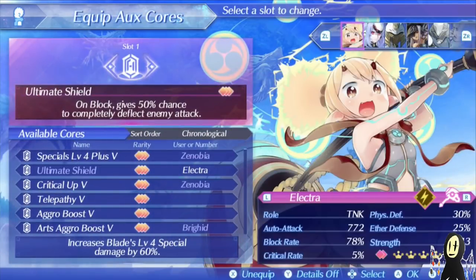You'll see exactly why when I show you the Ox Core. Unfortunately she only has one, but this is one that she uses the best in comparison to all the other characters. So she already has a 78% block rate, but then you also have, upon block, a 50% chance to completely annul all damage.